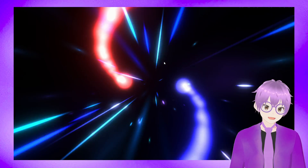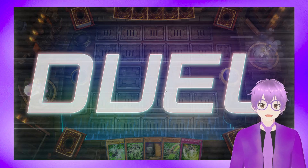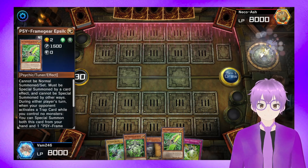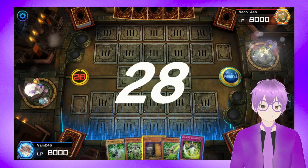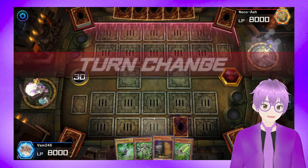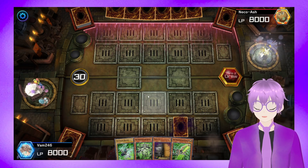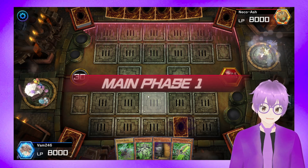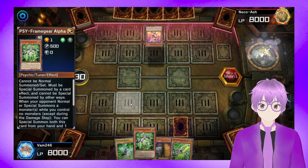So as we load in — we're going to be going first, thinking something like the field spell, a couple of... okay then. This is not the best hand, but we'll figure it out. We've got Maxx C, Epsilon we can banish for Overload, Alpha, Driver. Unfortunately we drew the Driver, but that's okay. We'll just set Overload and pass. I'm a little wary about firing off the Maxx C. Unfortunately we didn't get the field spell, which makes things a lot worse. That's why we need some way to take advantage of the Psyframes once we've summoned them, because otherwise we can't really clear them out. But we can always go Alpha, search the Field Spell, which we might have to do.